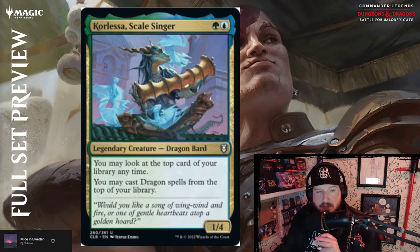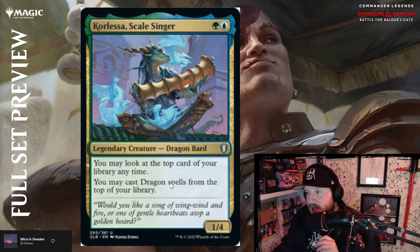Korlessa, Scale Singer — green and blue for a 1/4 Dragon Bard. You may look at the top card of your library at any time — love future sight. You may cast Dragon spells from the top of your library. Love dragons — what's not to love.